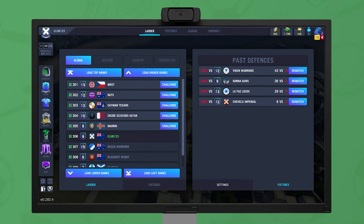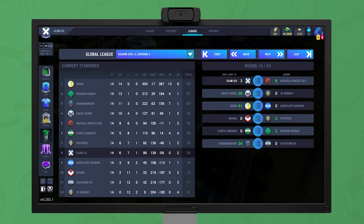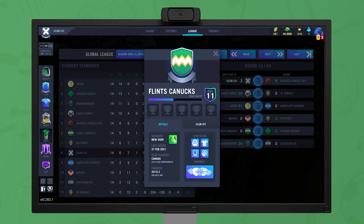You can use this option to be notified about incoming challenges. You can arrange friendly matches at any time against any club. Click on the desired club and it brings up the club panel, where different aspects of the target club can be examined, as well as the button to actually create a friendly.